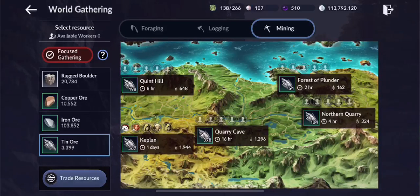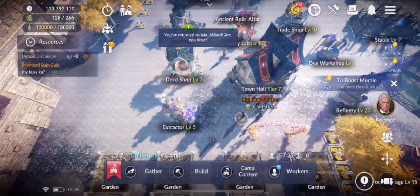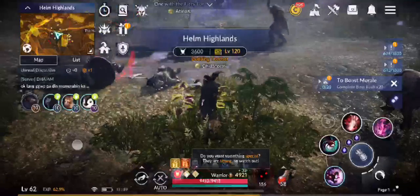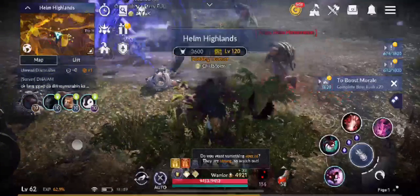Just to let you know, this is not about better gathering tips or worker gathering tips. This is about looting specific resources from mobs in the map as a drop. So if you haven't been paying attention you might be surprised, but if you have been, you might already have an idea of what I'm talking about.